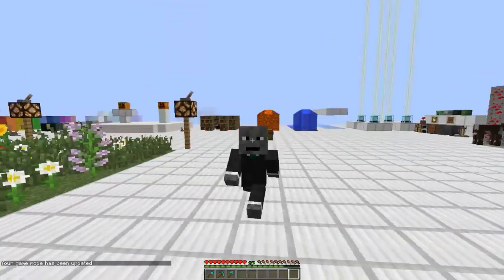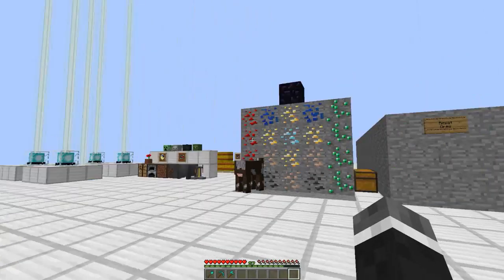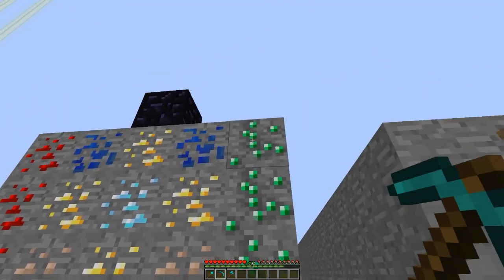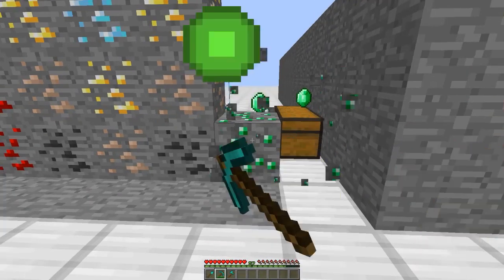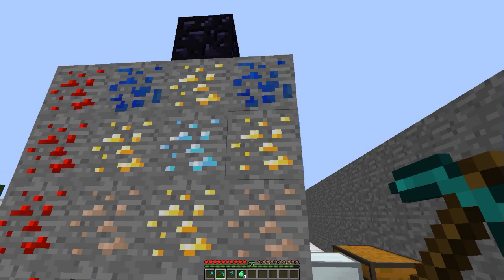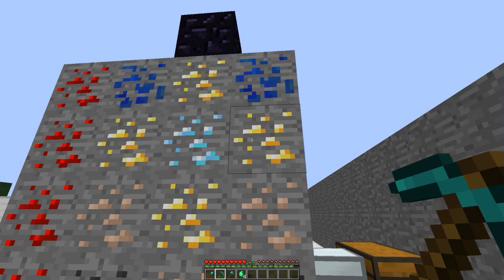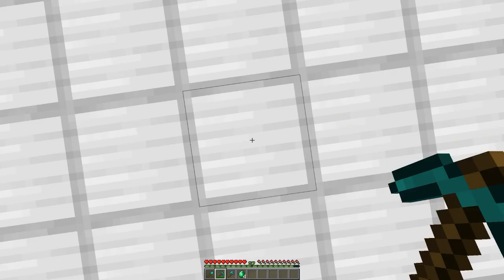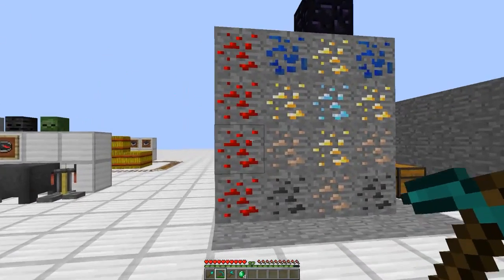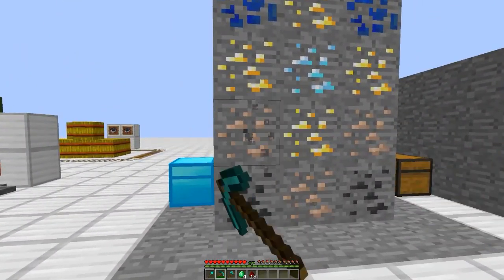Now the next mod I'm going to look at is Vein Miner. What this mod does — you know how you're going underground and you see all these ores and you have to pick them off one by one? That gets tedious. Now if you press a key — which is configurable — by default when you crouch: boom, boom, tada! I get all the redstone. I crouch — boom, I get all the iron. Boom, all the gold. Now they have to be connected.